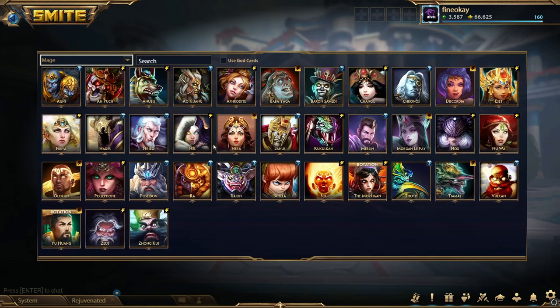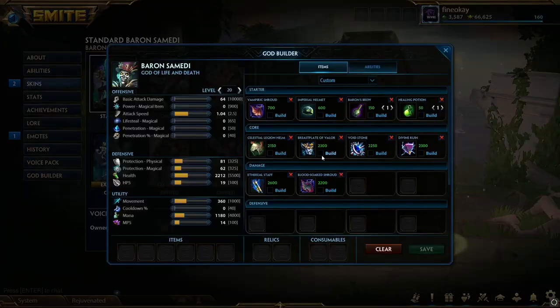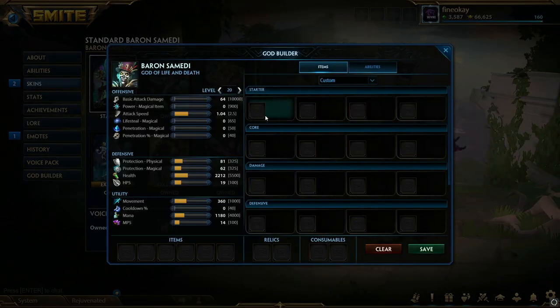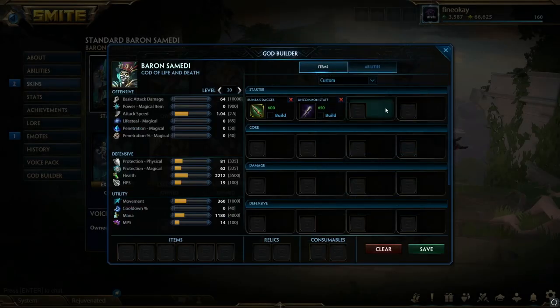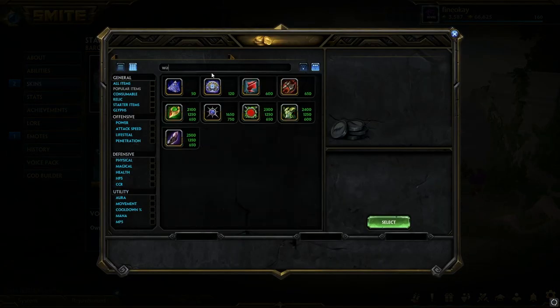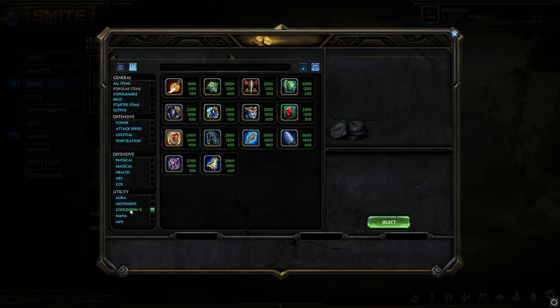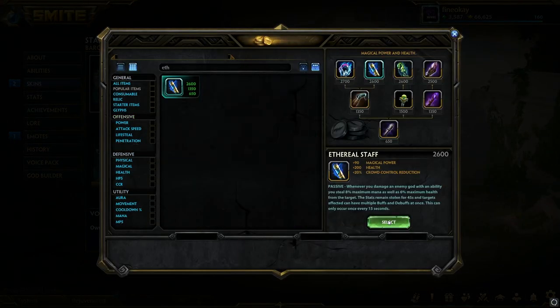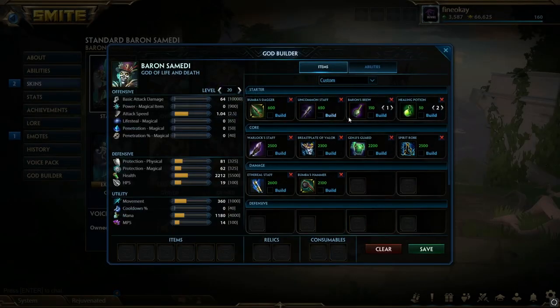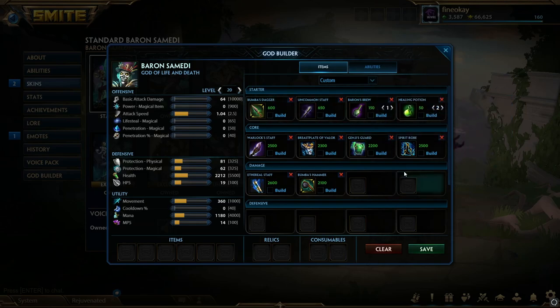Last but not least, the mage tab — basically the same thing applies: full CDR and full mits. Baron is still definitely a viable solo laner, except instead of going Conduit like every other guardian or mage, you want Boombas. You go Boombas, tier one Warlocks, a brew and two health pots. Then go into Warlocks same as the guardian build, except I would recommend valuing Ethereal a little stronger on Baron — go Spirit Robe into Ethereal into Boombas. You are so strong late game with this build. Have Teleport and Beads most of the time, but if they don't have a lot of CC consider Sprint — it combos well with Baron and you can Sprint your own ult to chase people down.